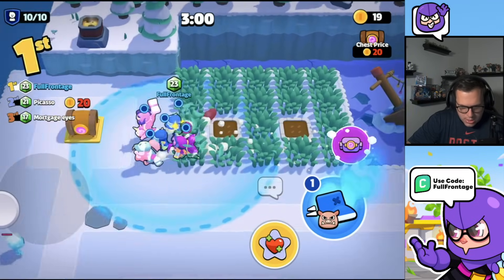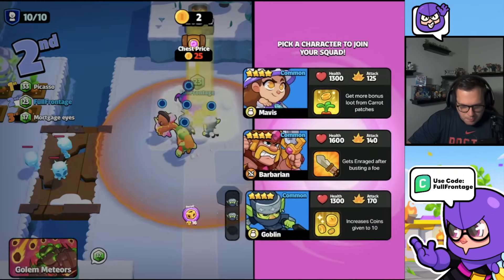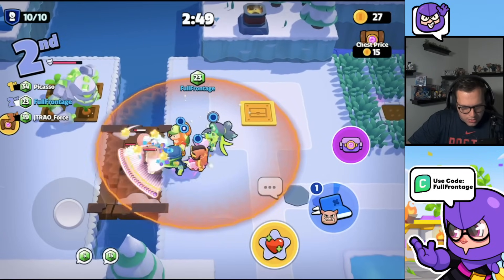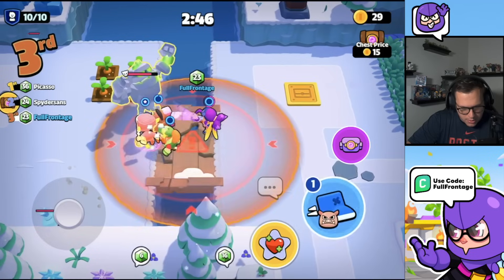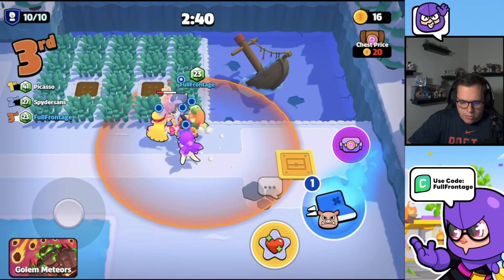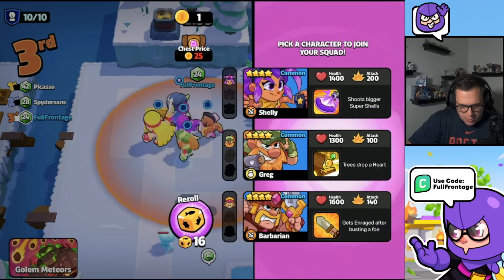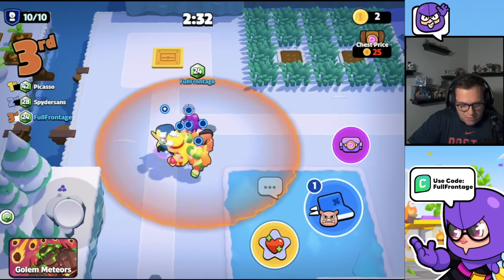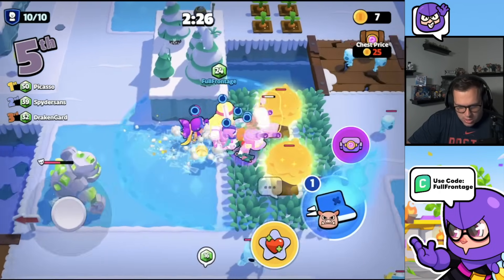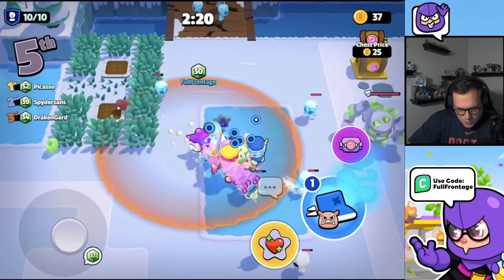I gotta say, ice world is very fun to play. I like that we're getting more worlds into the game. If you guys could make a world, what would the theme of it be? Let me know down in the comment section below. Ice world is going to be coming soon, so make sure you subscribe so you don't miss out on all the ice world information. We have the modifiers and the world today, and we still have characters to talk about. Oh, what is this snowman? Just got some loot around. Okay, we like that.